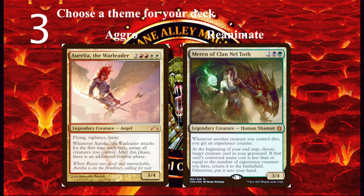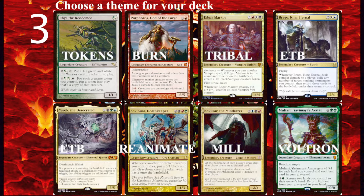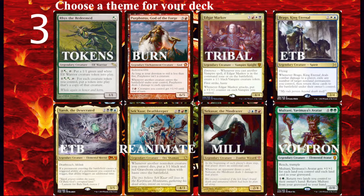In the end, choose whatever theme best fits with you. Here are some examples of popular themes. Tokens — making an army of token creatures swarming the board — is one of the more powerful strategies because an army of creatures is almost impossible to block, and even if your opponents board wipe, it's really not hard to recover. Cards that make tokens give you board advantage because you get multiple permanents from just one card. Rhys the Redeemed is a great commander choice for this strategy.